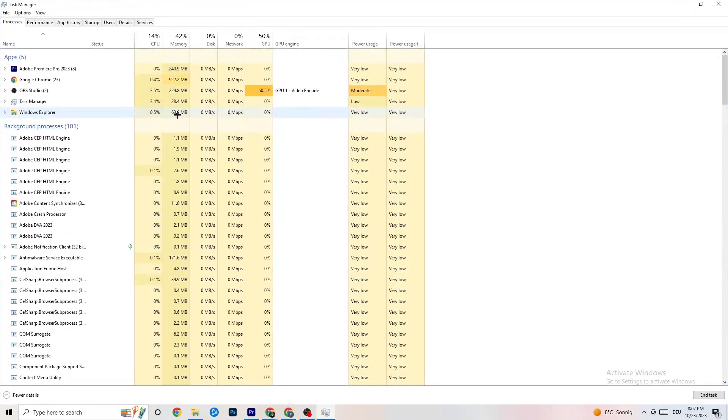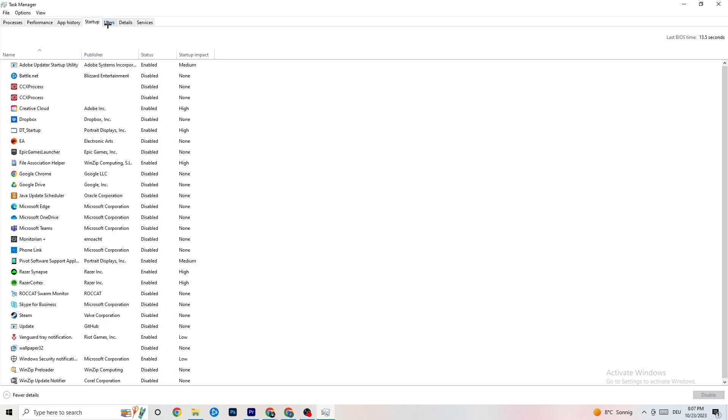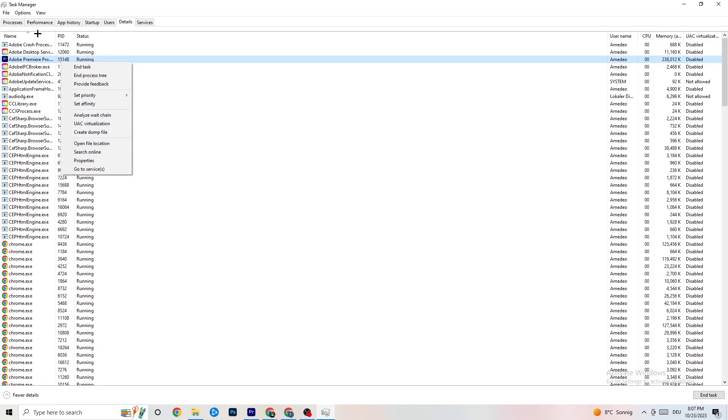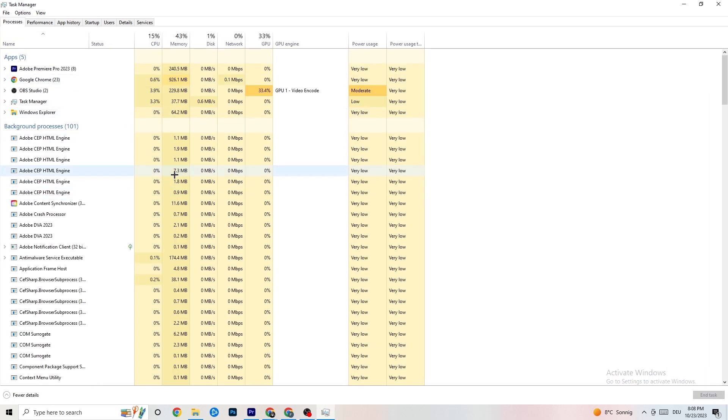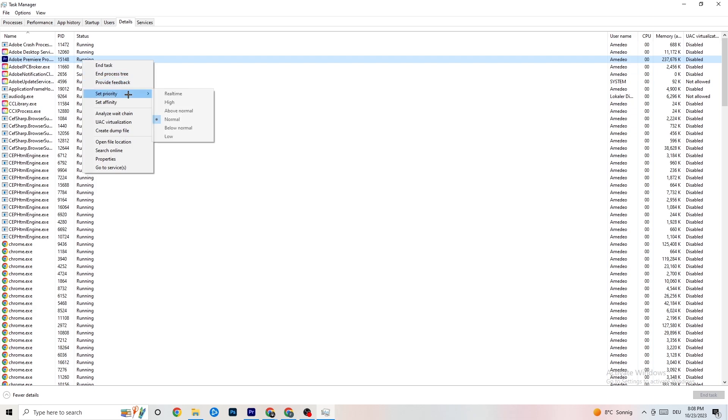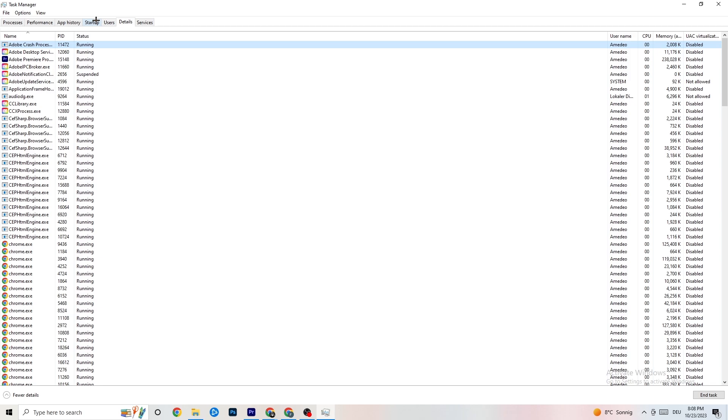Your game will appear as an app in the list. Go to the top left corner and click on Details. Search for your game — I'll demonstrate using Adobe Premiere Pro. Right-click it, hit 'Set Priority', and you'll see it's currently set to Normal. Change it to High or Real Time and check which works better. Hit Apply and then exit.